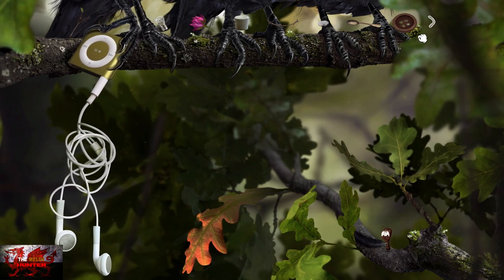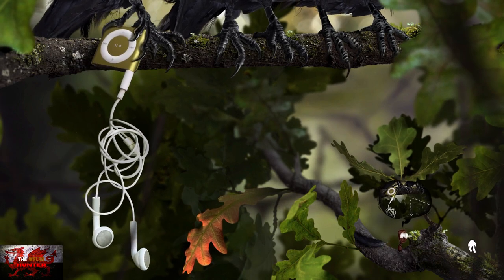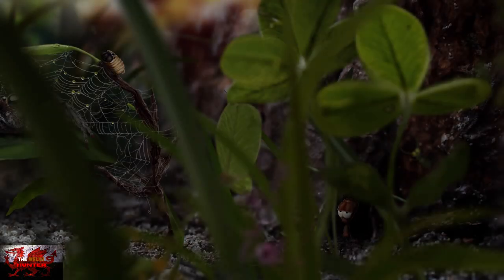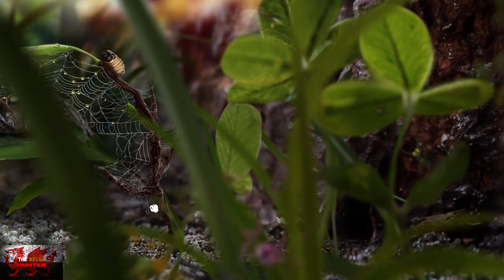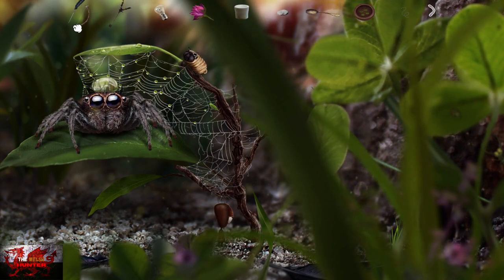If you didn't pick up the thread earlier, go back — it should appear by the spider web now. There it is, just underneath. Apologies — the frame rate issues I had in the second half of this game were absolutely terrible. That is where the thread should have appeared earlier on. When you have it: use the thread with the curvy twig to make a bow, then use the feather with it to make a bow and arrow. When that is done, head back through the hole all the way to the left next to all the crow bags.